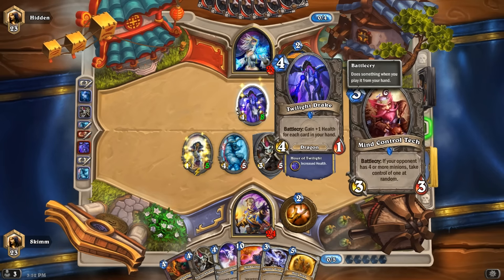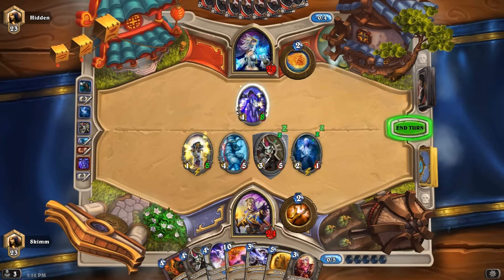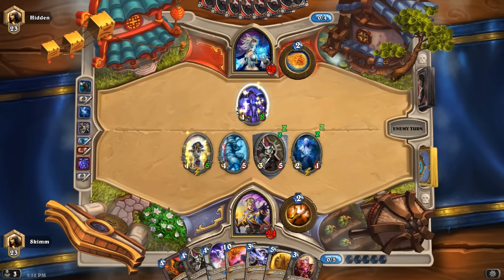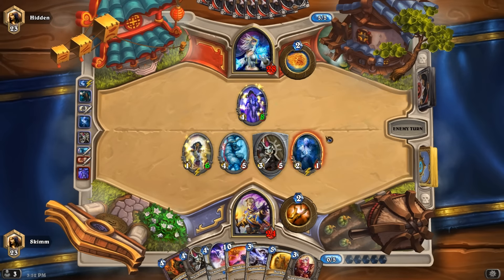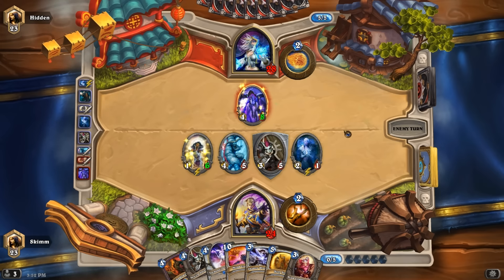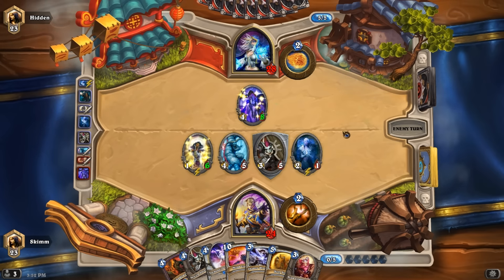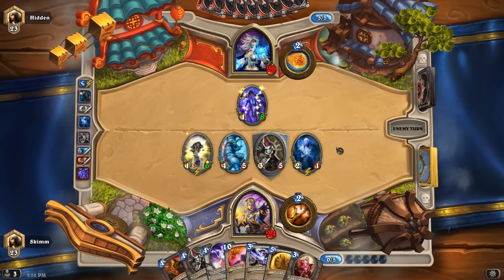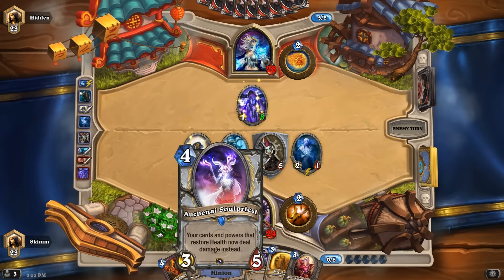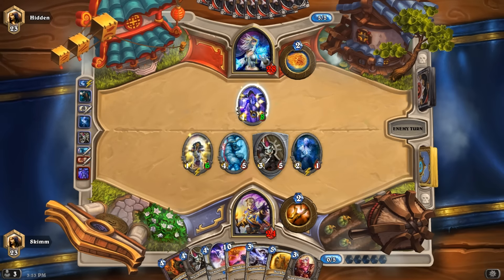I didn't have to hit — well I got extra. So I think we're good then. I should have gone face; it would have been one more damage on face. But we have a taunt now. It's gonna be able to hold up a little bit of power, a little bit of hits. Maybe next turn we can do something with the soul priest to help us get this guy down.